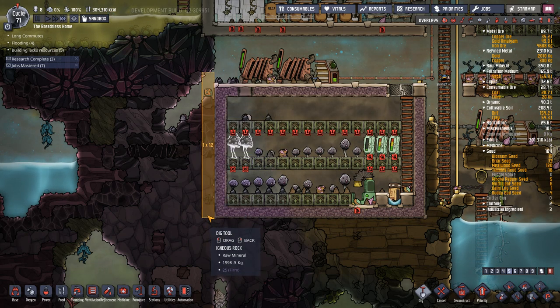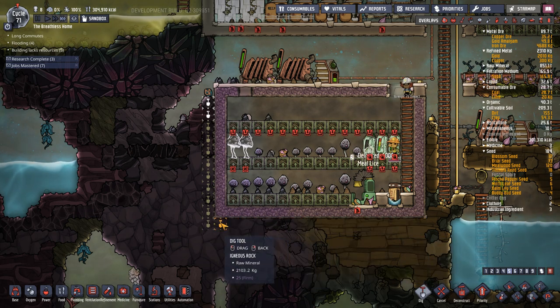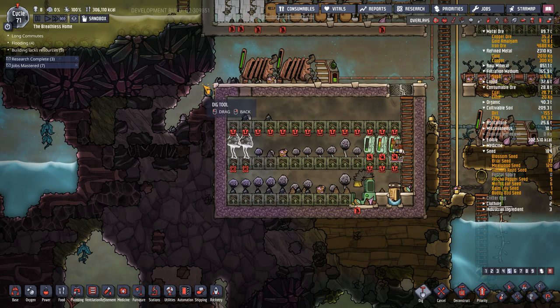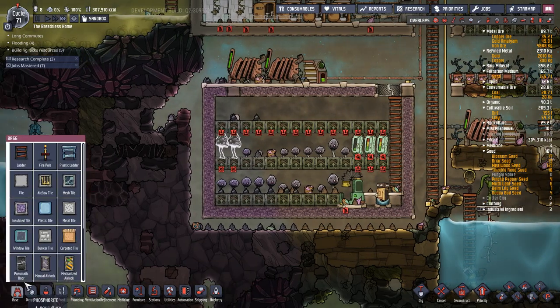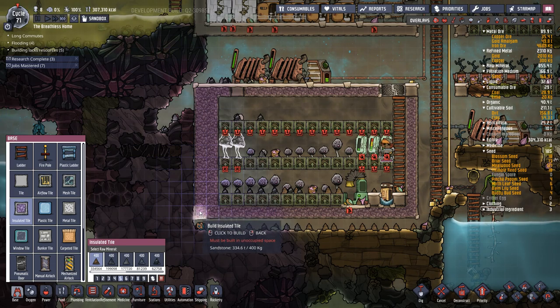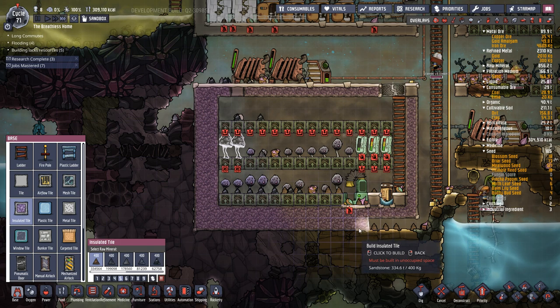First things first, we're going to turn on sandbox mode and I'm going to dig all that out. I'm going to use insulated tiles because I wish to keep my farm very much insulated from the rest of this mess.